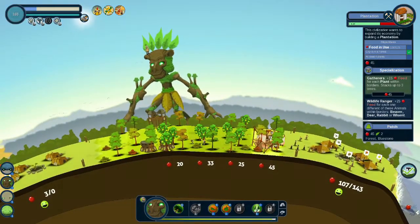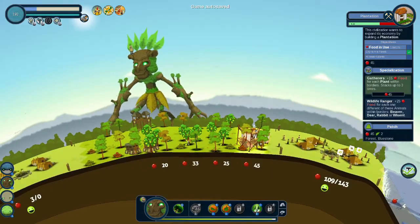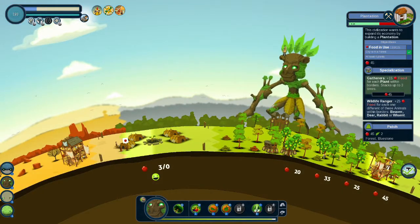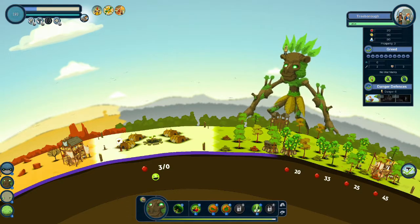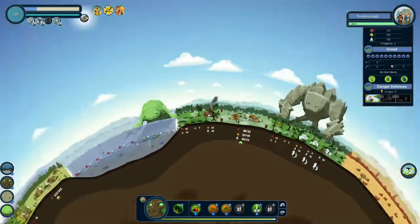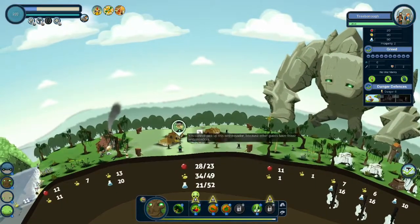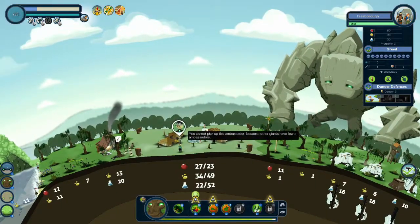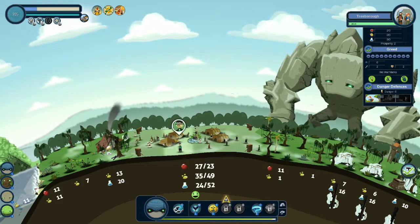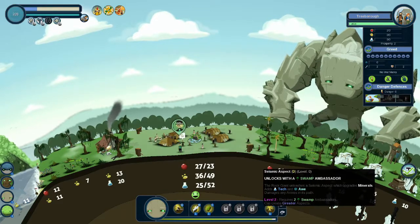We need to expand our borders but we can't, so this challenge will never be completed unless we destroy the city, which we can do. We have stuff all over the planet by now. The forest giant could get the herd aspect, which is really useful. The mountain giant can get the seismic aspect. The swamp giant could get the toxic aspect. We're going to use the ocean giant to get the herd aspect, which is really useful.